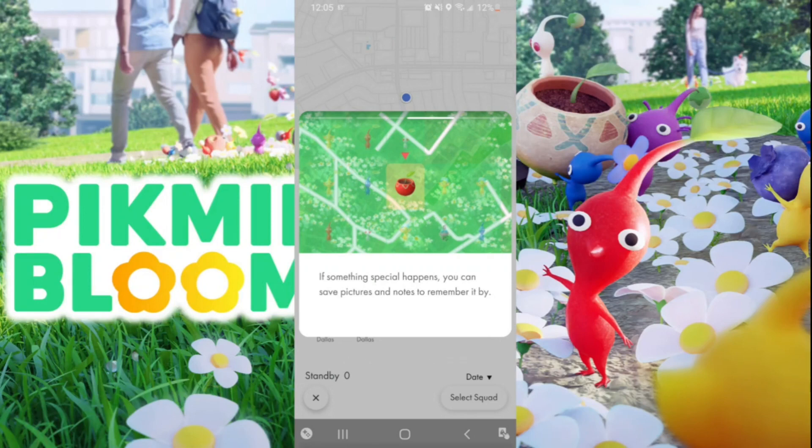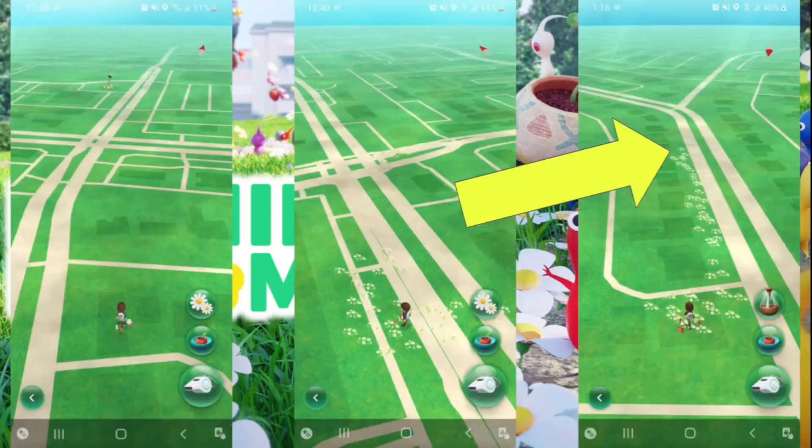There's a journal aspect where you can take photos and share your mood at the end of the day. You also plant flowers with Pikmin Bloom, and you can see them on the map. As you walk, the flowers are being planted behind you. The mechanic is that you can't plant a flower in the same location for five minutes, so it's best to plant flowers as you're moving around.